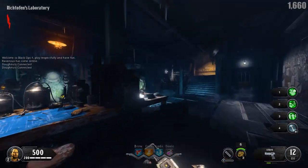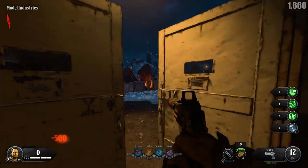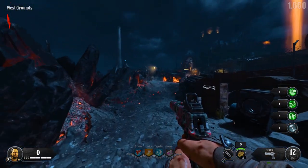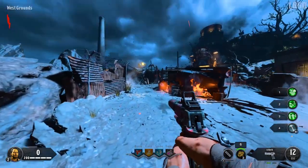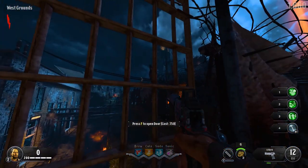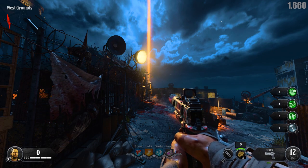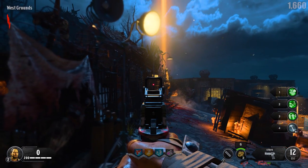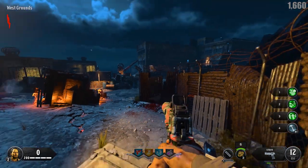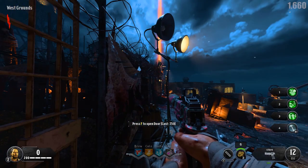Blood of the Dead is the only map where I would highly recommend using anything but the Welling. The Welling is not so great on this map. I love the Strife, and if you can get the Stiletto Knife it's even better, because there is no Bowie Knife here on Blood of the Dead. What I'm going to do is try to turn on the catwalk on round one — melee kill five zombies so I can go through this door, turn on the power, and go through the catwalk.